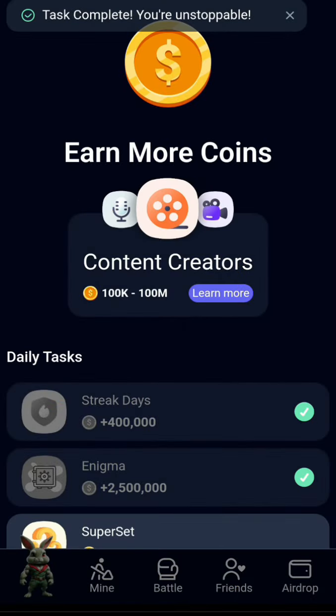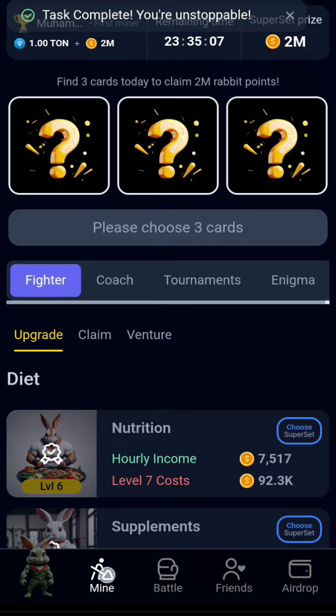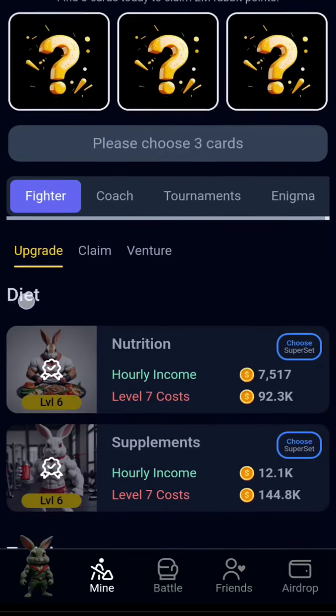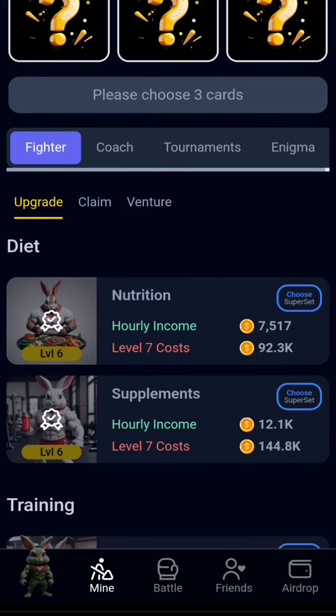Next, go back to mine — click on mine or go back to the profile and click on mine. The first combo card for today is the Supplement card, found under Fighters.